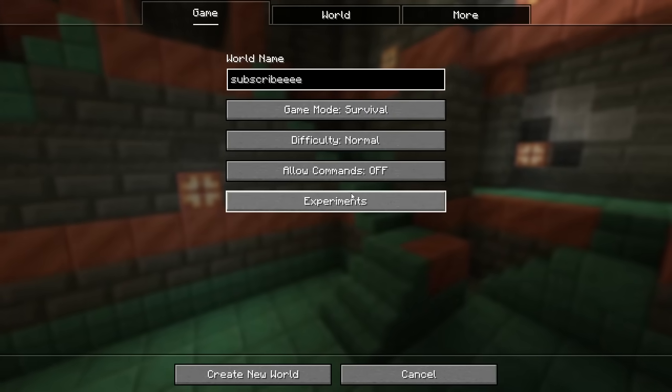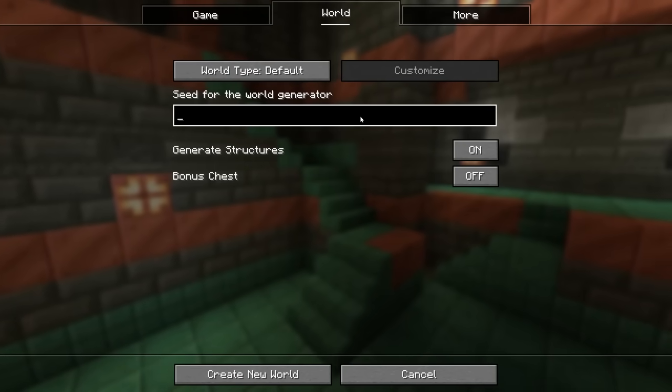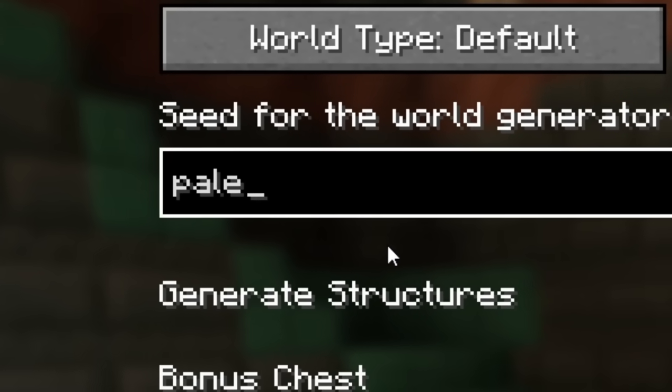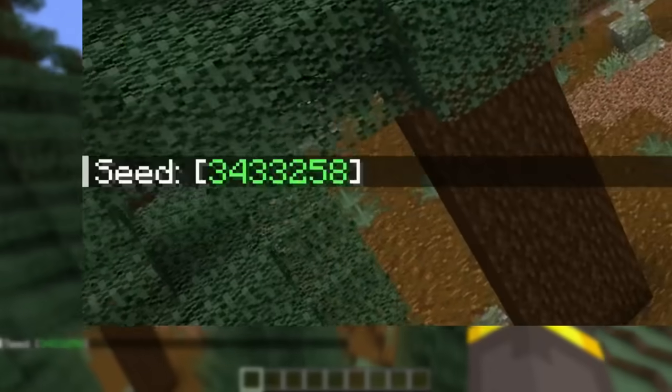Maybe you're a little bit more of a fan of those biomes that get a little bit larger. If you're looking for that, I've got you. In the world seed generator, the word 'pale' - all lowercase. Make a world with that word as the seed. Here are the numbers on screen, and it all begins like usual at world spawn.